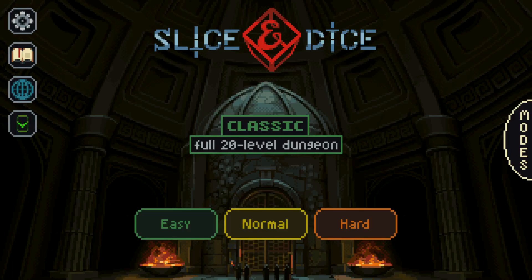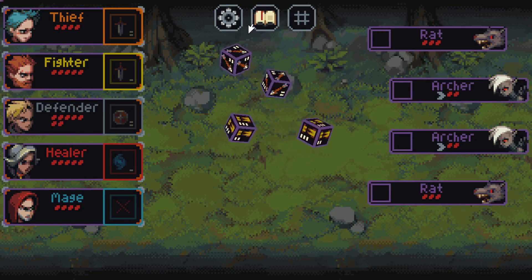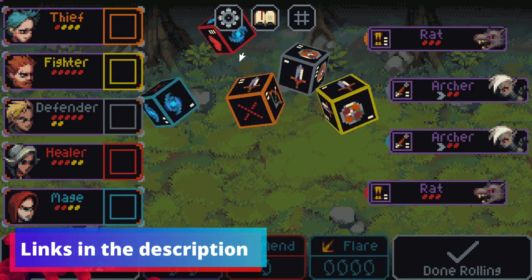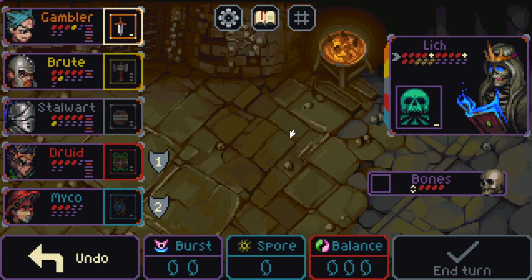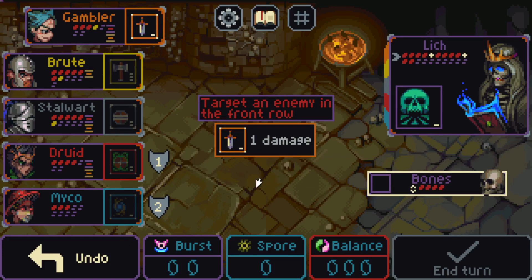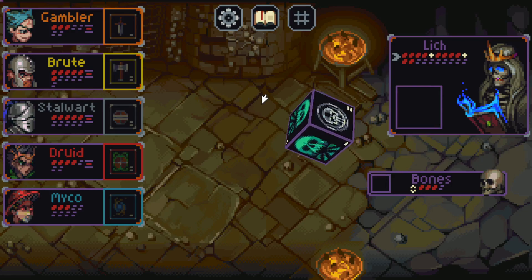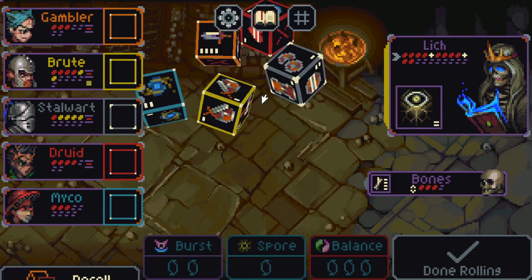This is Slice and Dice. You'll be forgiven if you've never heard of it. Slice and Dice is currently only available on itch.io and on Android, if you're lucky enough to have one of their phones — I don't, sadly — as this would very quickly become my go-to phone game. Slice and Dice is a party and turn-based combat RPG where dice are used to dictate who uses which skill during their turn.